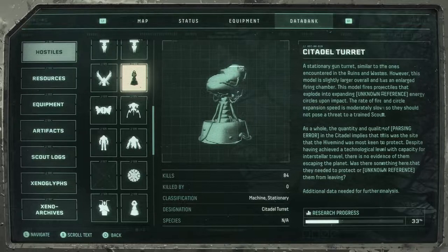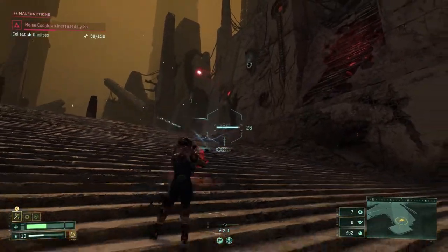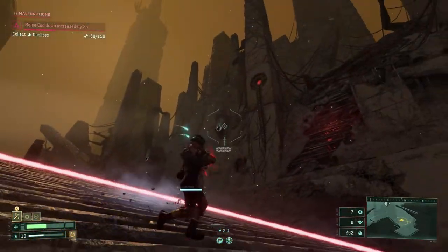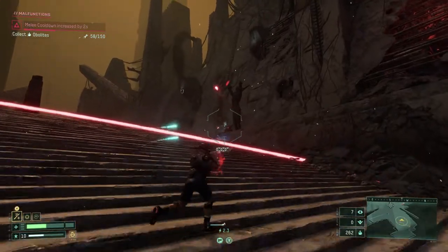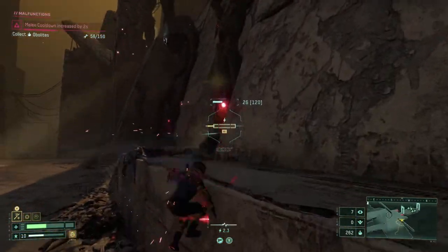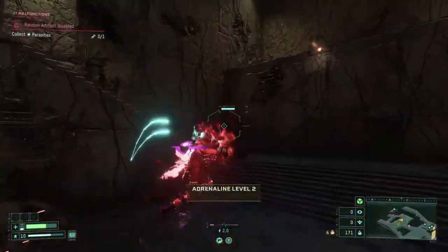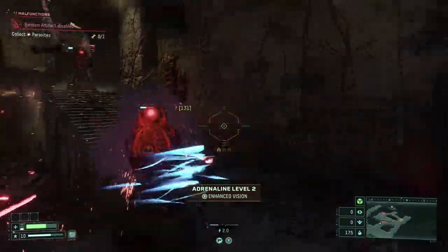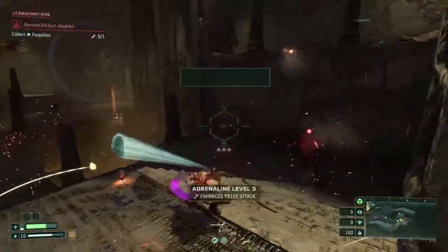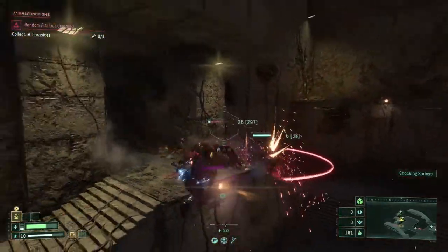Up next we have yet another improvement to the turret with the Citadel Turret. These bad boys fire a projectile that detonates a red ring on impact. Perhaps this seems simple enough, but it is pretty easy to get overconfident around this and lose sight of the ring and get hit, especially when you are surrounded by other enemies or attacked by multiple turrets at once. The turrets should be among your priority targets to avoid complicating the battle. A couple of shots or a single melee attack will take them out.